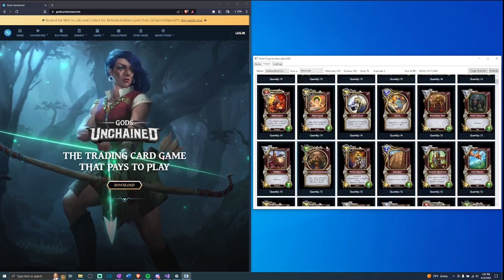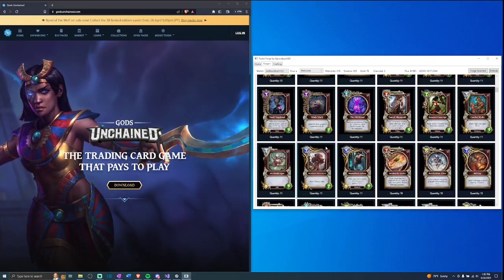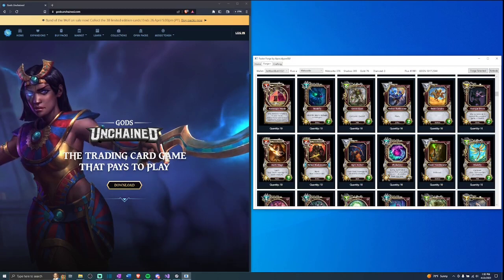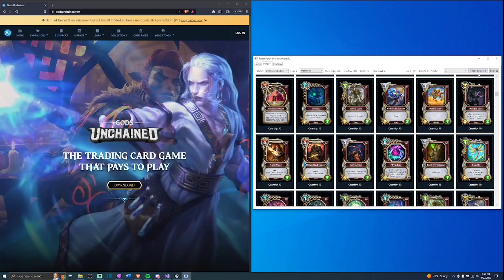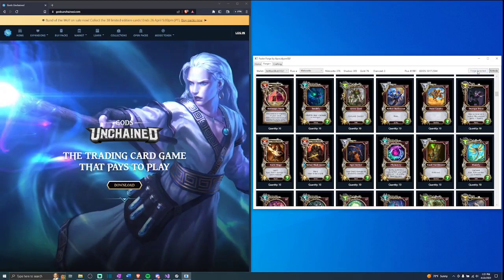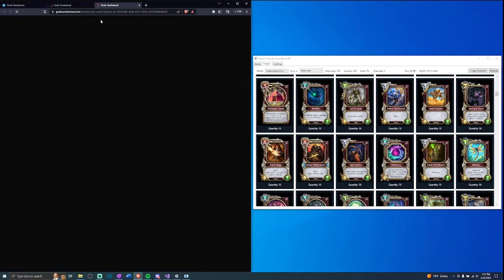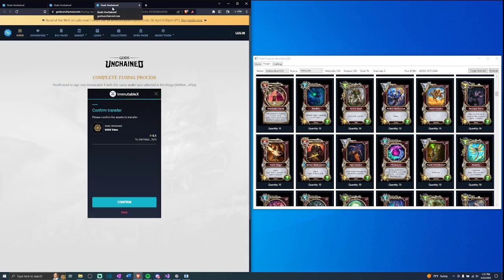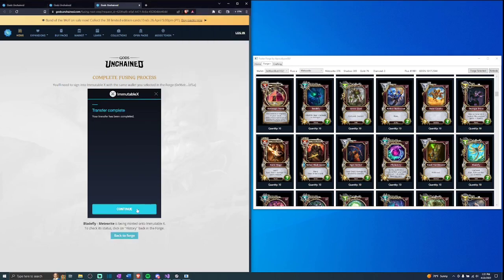Opalized Roots is one of the ones I can forge the most — I can forge 15 — but you can see I have quite a few here I can work with. Let's forge some Blade Flies. We'll select Blade Fly, use the quantity dropdown — we'll do two for the sake of demonstration — and then click Forge Selected. Once that happens, there's a bit more processing, and we kick into the browser where it loads the two transactions for the two Blade Flies we'd like to forge. We go ahead and sign these transactions and continue onwards.